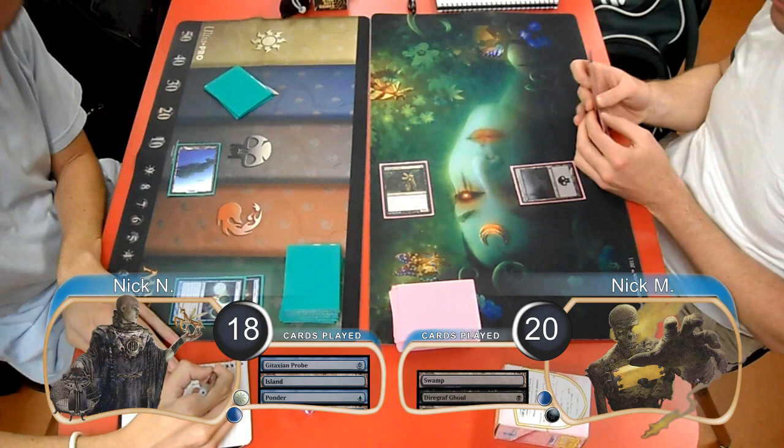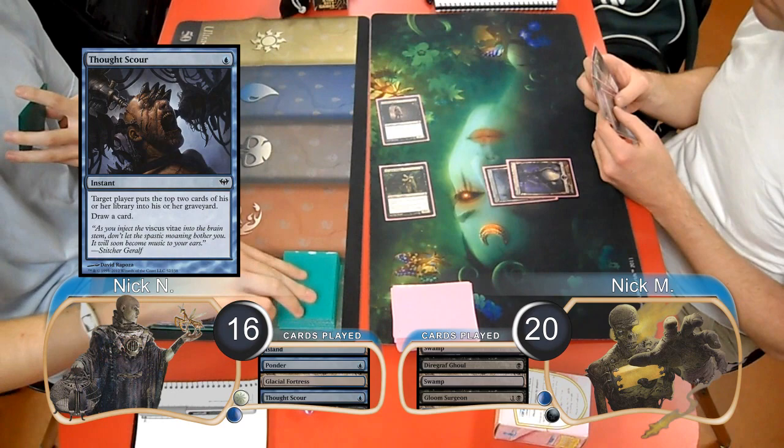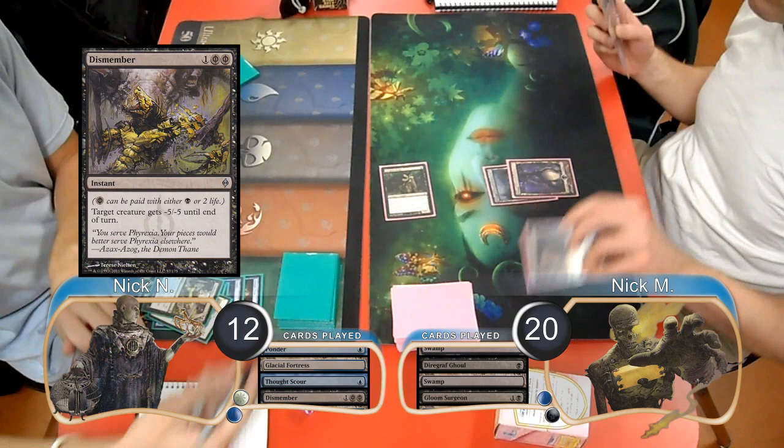Zombies attacked with his Ghoul, taking Delver to 16, then post-combat played a Gloom Surgeon. Delver just put a Glacial Fortress into play on his next turn. Then Zombies attacked with both creatures. Before damage, Delver played a Thought Scour targeting himself and drew a card. He then paid four more life to play a Dismember and kill the Gloom Surgeon, then took two from the Ghoul, going down to 10.